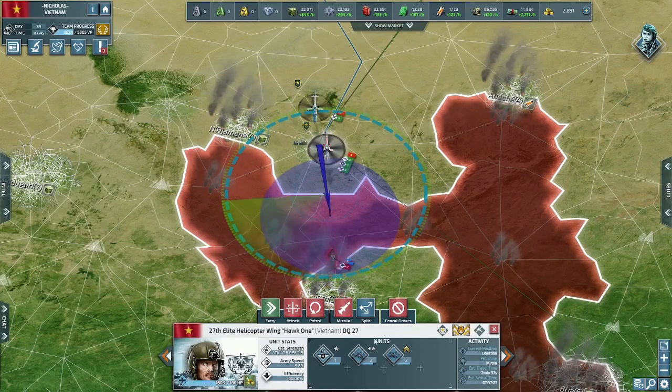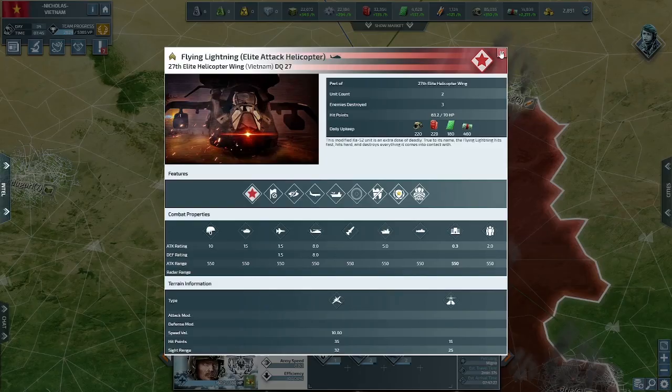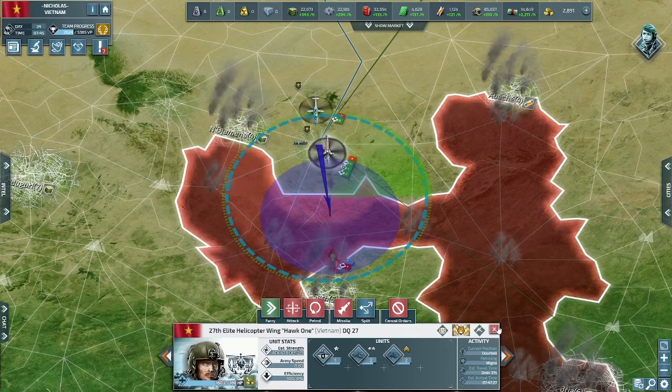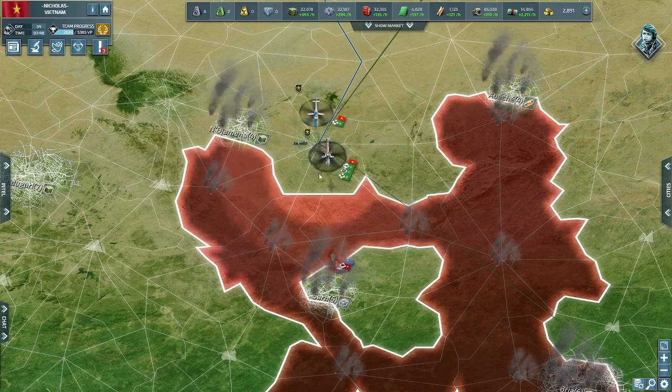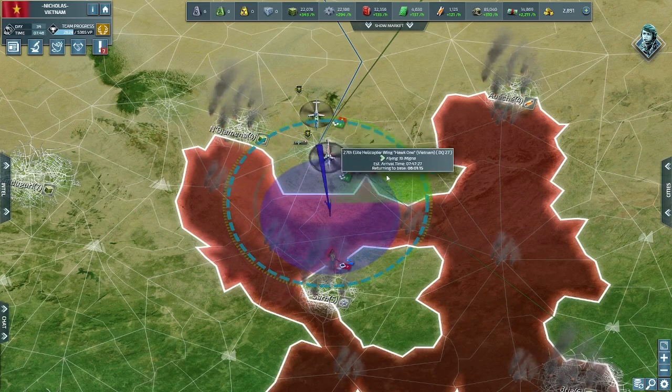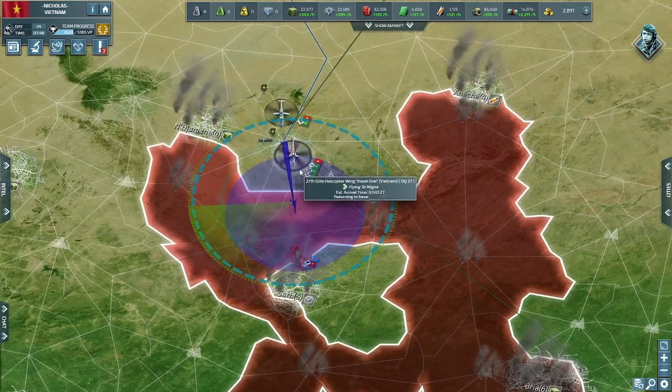Overstacking just increases the vulnerability of your units and decreases effectiveness. They're easier to outrun, they do very little damage, they move slow, and they're easy targets for artillery and especially aircraft. Also make sure to allocate your units so you don't have all your eggs in one basket, and be sure to have reserves to keep your stacks healthy.